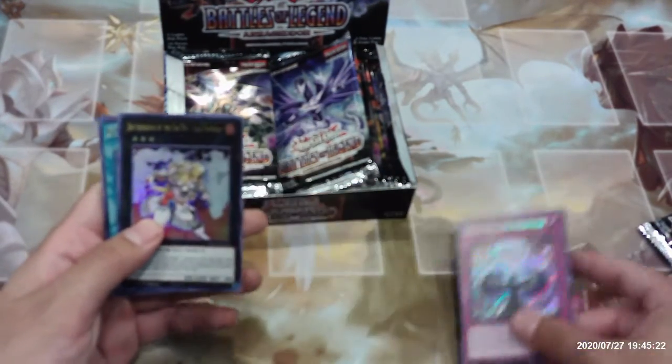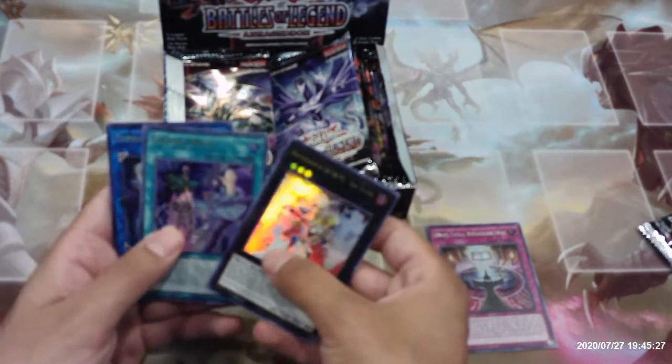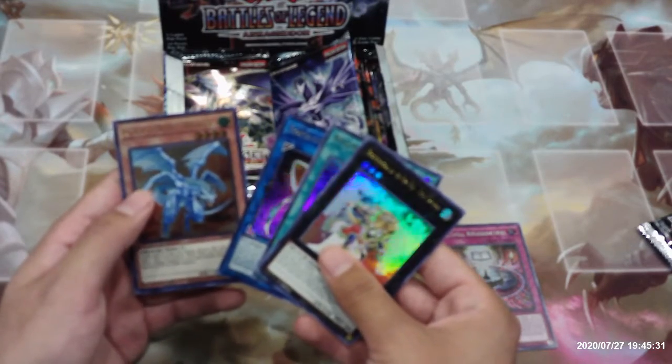Dark Spell Regeneration, Brotherhood of the Fire Fist Lion Emperor, Psychic Wave, Topologic Zuroboros, and Kwakimura Draco.